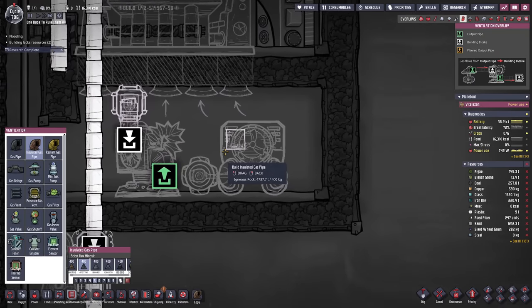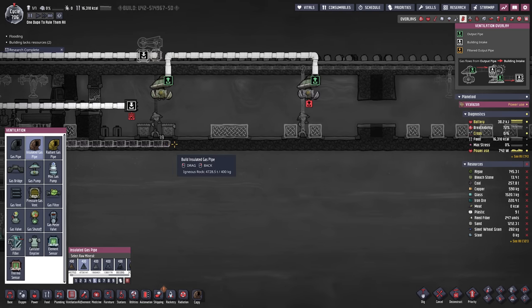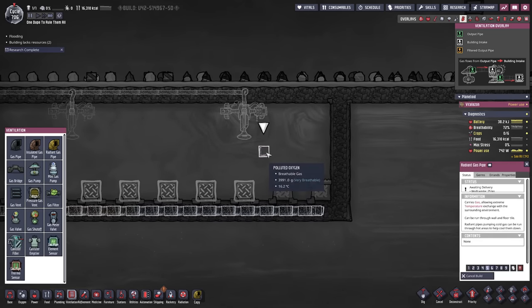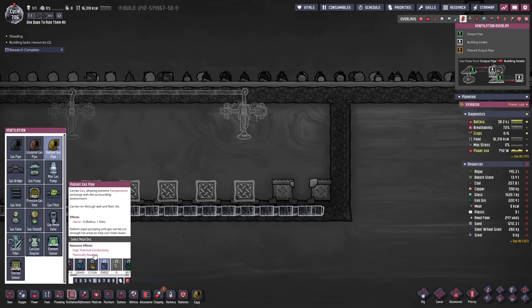So we cool down the hydrogen with this machine and it comes out a little cooler. We then make our way up and all the way over in order to loop back through these tiles. With ores it's probably never good though - we could use wolframite. With wolframite we have a thermal conductivity of 30, while with gold amalgam we only have 1.4 - that's a huge difference. What about iron and copper? Iron is 8 and copper is 9, so they're mostly useless. Wolframite is a bit useful.